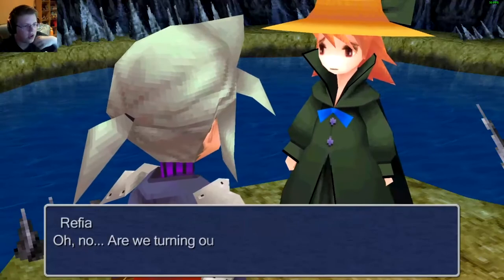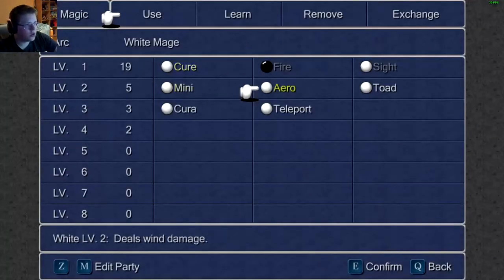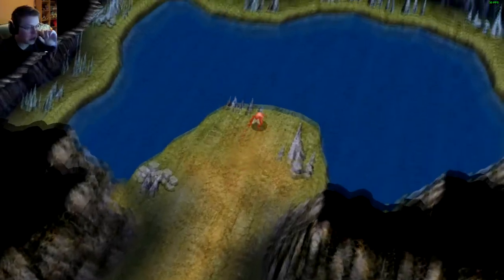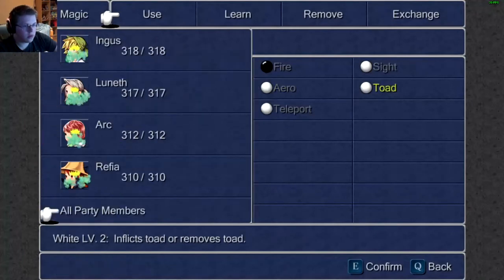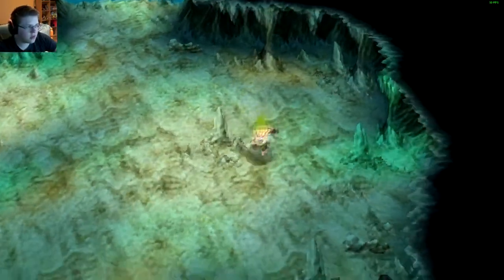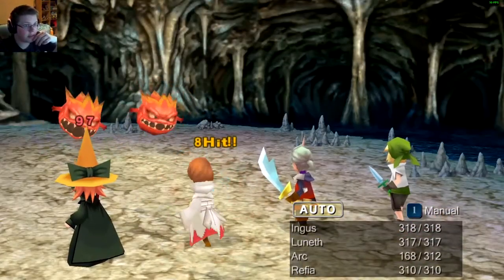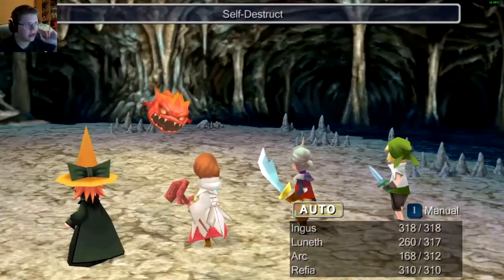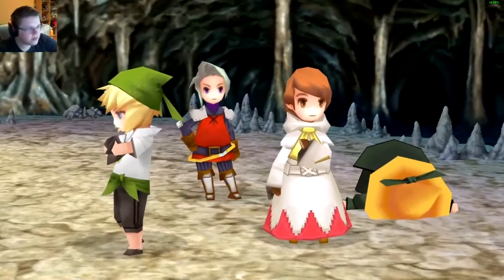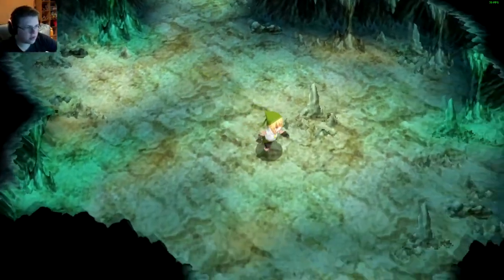Oh, are we turning ourselves into toads again? Toad it is. In we go. Can we un-toad ourselves now? Okay cool, we can un-toad ourselves. Let's see what type of monsters we're facing — why is there a fighter monster under a lake? That makes absolutely no sense. That's a lot of damage — I'd have to start using magic here again. That was a good bit of damage — self-destruct of course killed her. Let's go, and then once again we un-toad.